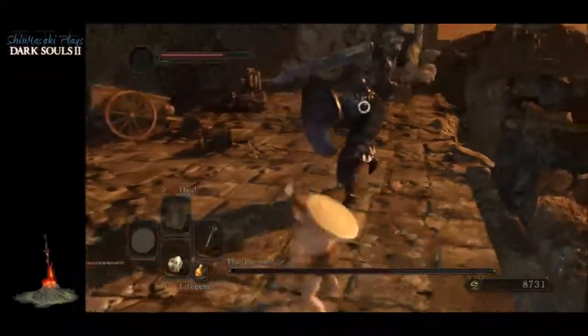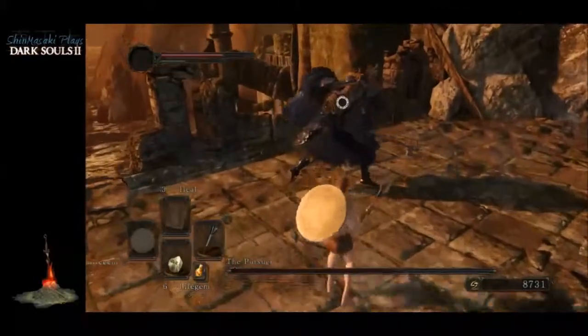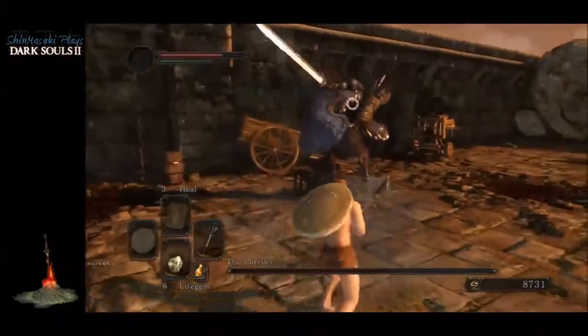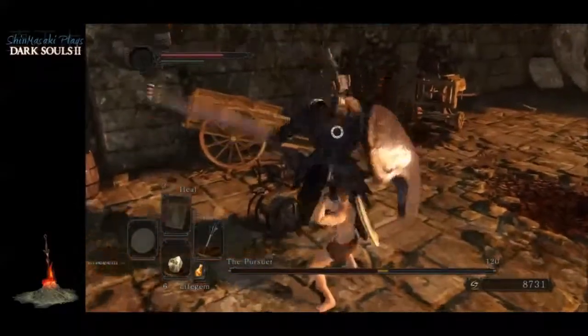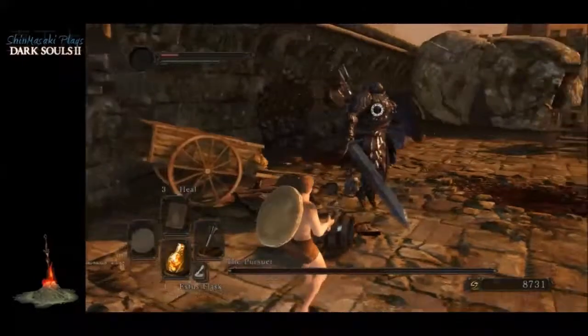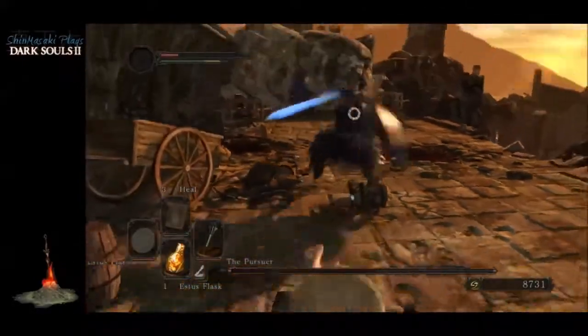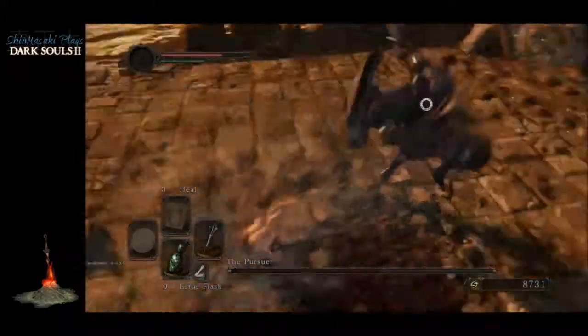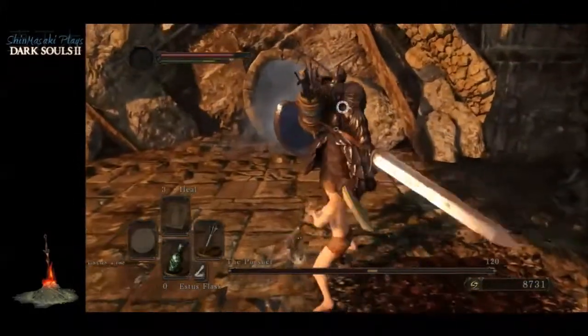What a curse does in this game is it makes you become not human anymore — you lose your humanity. The thrusting attack has a pretty good range so you want to make sure that you dodge that one.